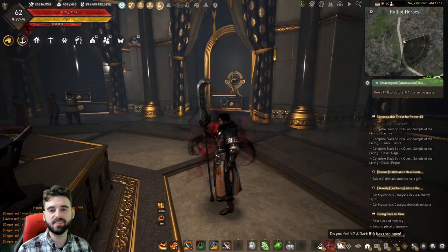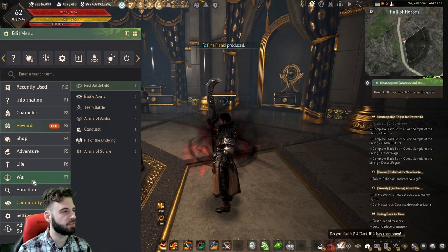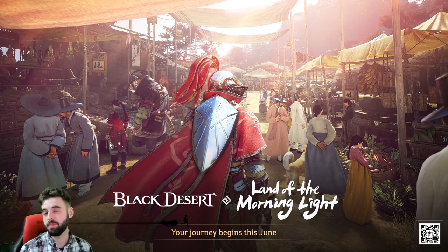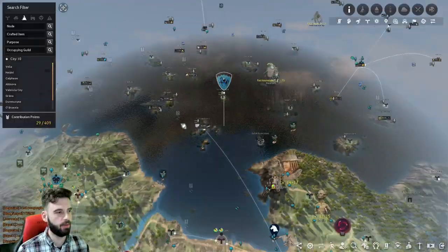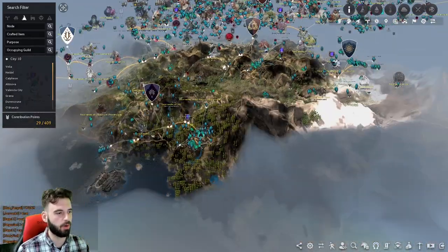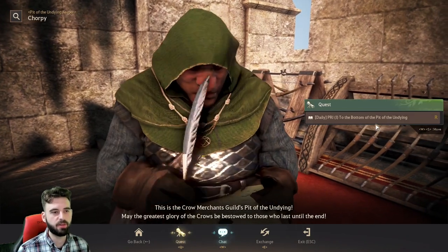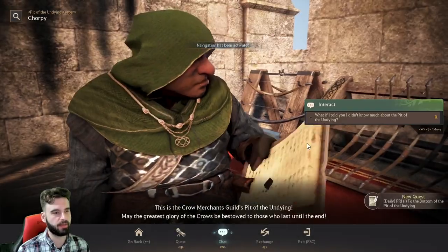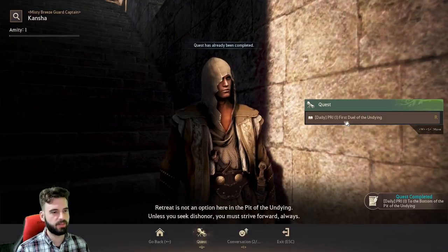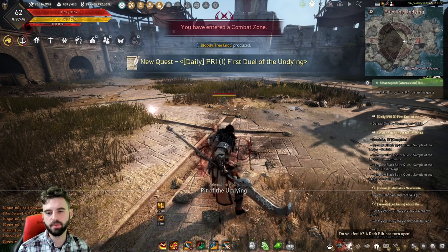Now that we've completed the quest line, we can start doing the daily quests and obtaining all the cool rewards. To do that, press the Escape key on the keyboard, click on the War tab, then Pit of Undying, and yes. That teleports you to the Pit of Undying. You can do this from any major city — Heidel, Calpheon, Grana, any of the major cities. Once you get to this region, interact with NPC Chorpy, click on the quest tab, and you'll see the daily quest for whatever rank you currently are. There are different bosses that can spawn beyond the ones we fought the first time, some with different mechanics.